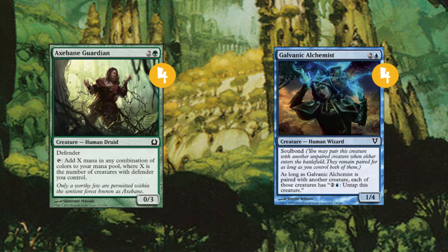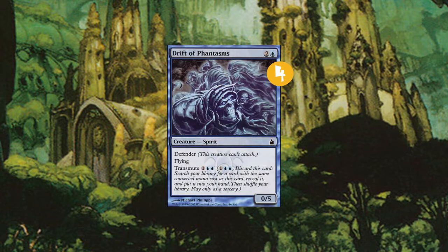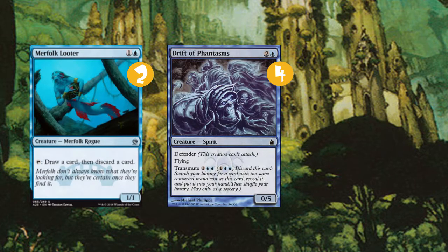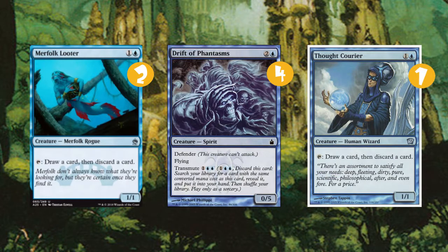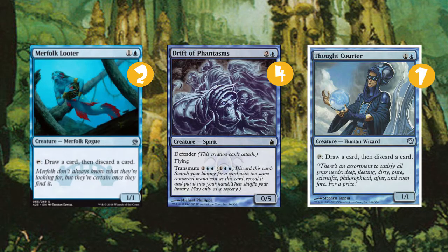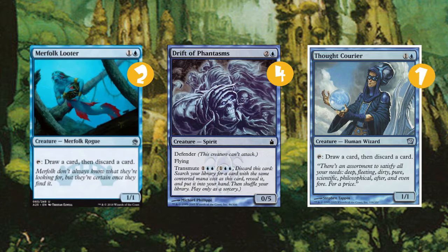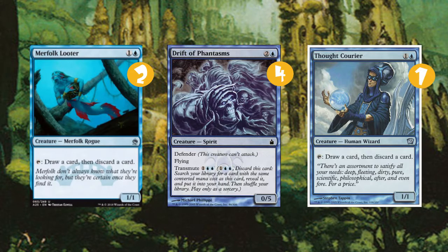These creatures are very important, so that's why we have 4 Drift of Phantasms. To help us find more of these, we also have 2 Merfolk Looters and 1 Thought Courier. The reason why we want some of each is to play around cards like Echoing Decay, which has been popping up more and more as the format gets closer to being solved.